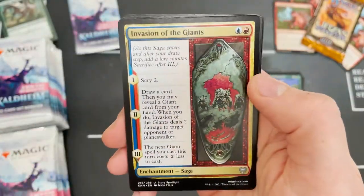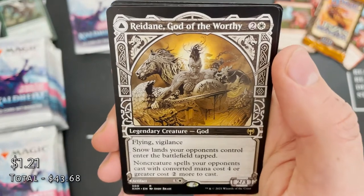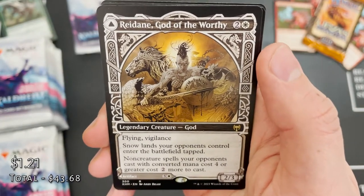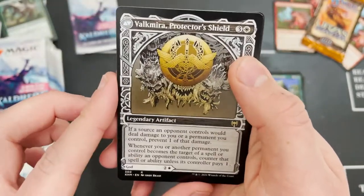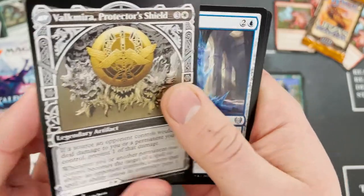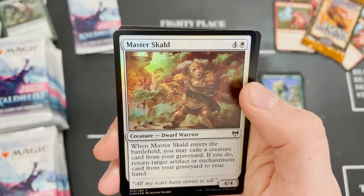We've got Reidane, God of the Worthy — really cool god. Flying, vigilance, and snowlands that opponents control enter the battlefield tapped. And that shield artifact prevents all that damage. Really really cool card. Icebind Pillar, Master Skald — where are those two or three rares in a pack?